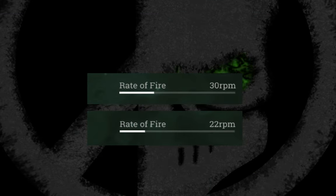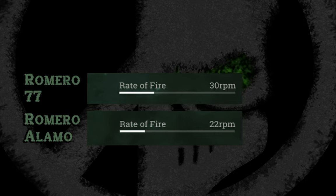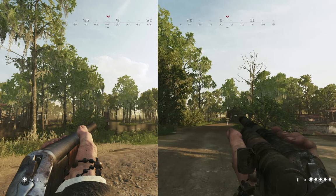For some reason it is stated that Romero LMO, while having a repeating mechanism, has a lower rate of fire than its SEAL shot counterpart. So here is a comparison of 5 shots with each weapon, made and timed in a control environment.